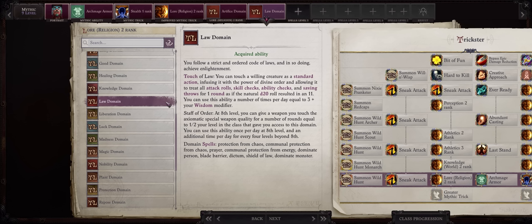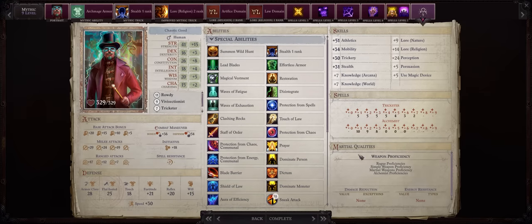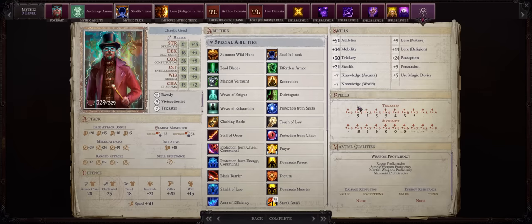The Law Domain has some pretty amusing qualities for a Trickster too — first the irony of being a chaotic Trickster with the Law Domain. But second, the Touch of Law ability can let you achieve even more critical hits: for one round whenever you roll the dice it will become an 11, and remember 11 is enough for us to get a critical hit anyways. The Staff of Order ability is extremely powerful too — I have recently covered it in my How to Upgrade and Enchant Your Weapons to the Max guide. It will add the Axiomatic property, meaning extra irresistible damage against chaotic creatures like all Demons. You'll also get more spells from these domains, though they don't really compare to Leadblades.